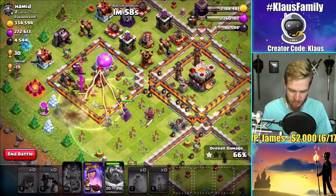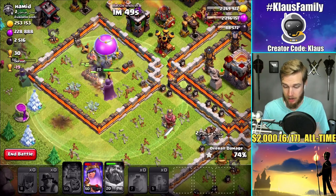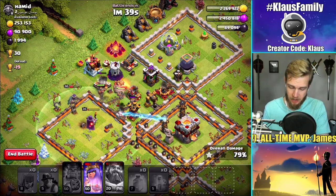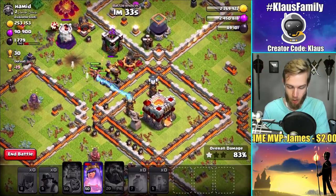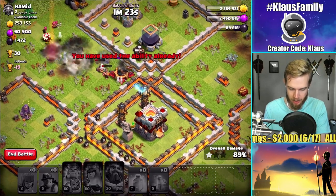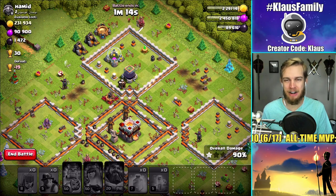The Queen is stepping into the heal which is a good thing. The inferno tower will go down here shortly. Queen is recovering some health, but that's it. We are completely out of heal spells now, which means all I'm gonna have left really is the Queen's ability, which can do a lot. But the biggest problem is gonna be this wizard tower down here, and then getting through the point defenses over here next to this town hall. I'm gonna pop my Queen's ability to keep her alive. A giant bomb will kill her unfortunately. We're gonna fall just short of taking out that town hall, man.